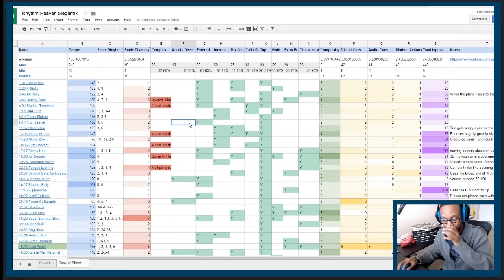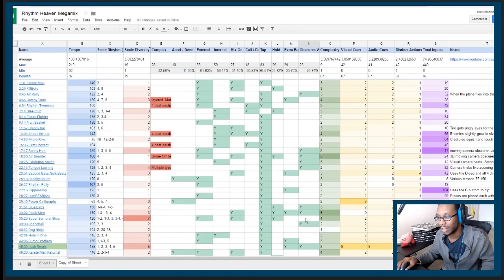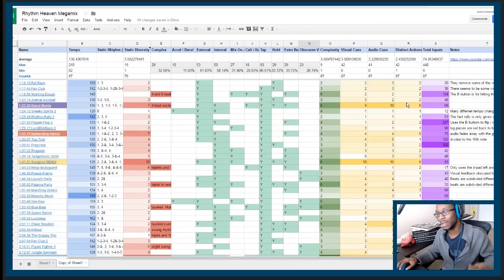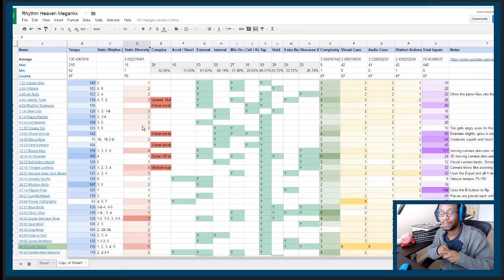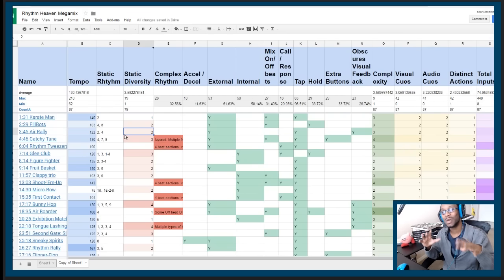It's the most comprehensive collection of this style of rhythm action game, so that's why I thought it'd be perfect to do this analysis. It took about six to eight hours compiling this chart, and it covers about 86 of the game's challenges — basically the entire main mode. I used that video we just saw — shout out to Zedamex for making a great video and getting a perfect on every single game, which made my analysis a whole lot easier.